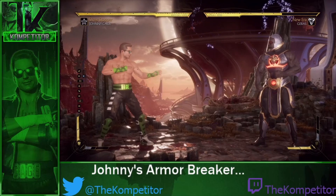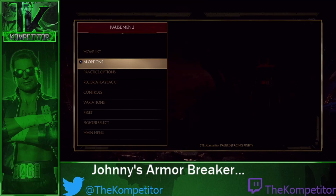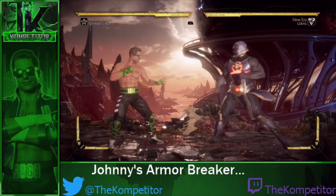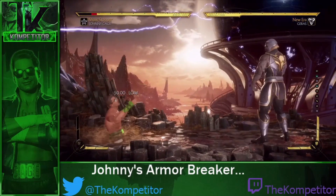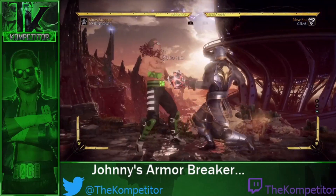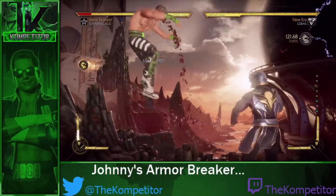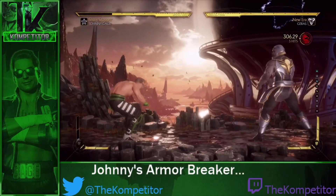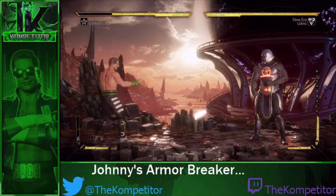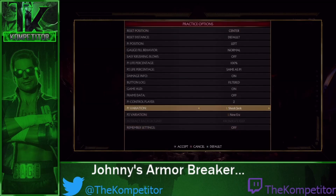Whereas if we look at a character like Garrisons — his combo goes into sand trap anyway. With crushing blows off, all he has to do is this, and then if you break away, boom, crushing blow. What they could have done is make Johnny's flip kick relaunch — I think that would have been a good choice — or make his back-two relaunch, something like that.